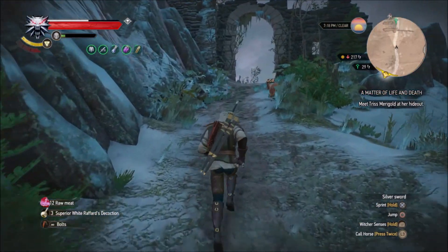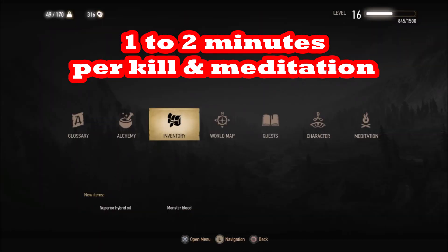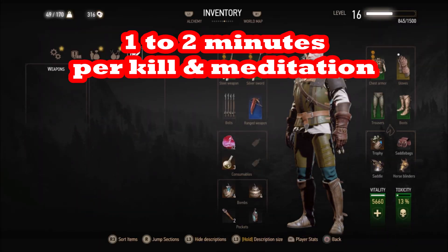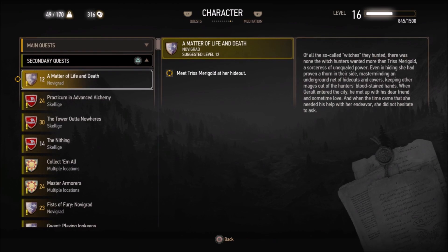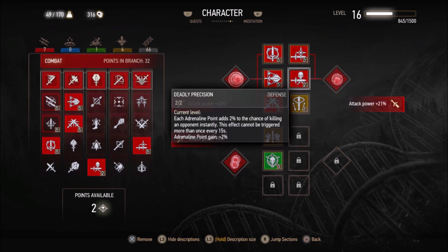If you want to really boost your XP all the way up to level 36, this is a great way to do it. You should be able to kill him in a minute using Deadly Precision, Adrenaline Burst, and Trick Shot with your crossbow.